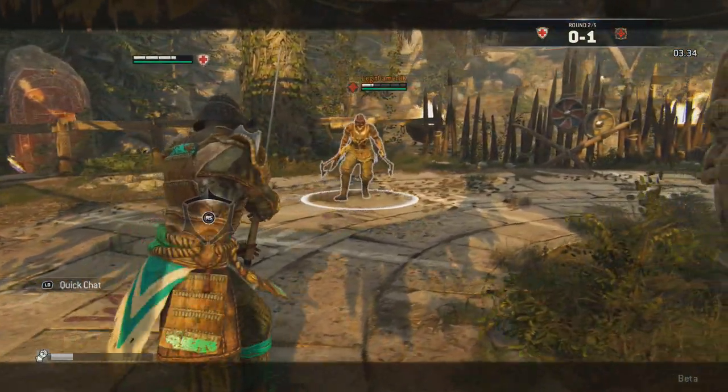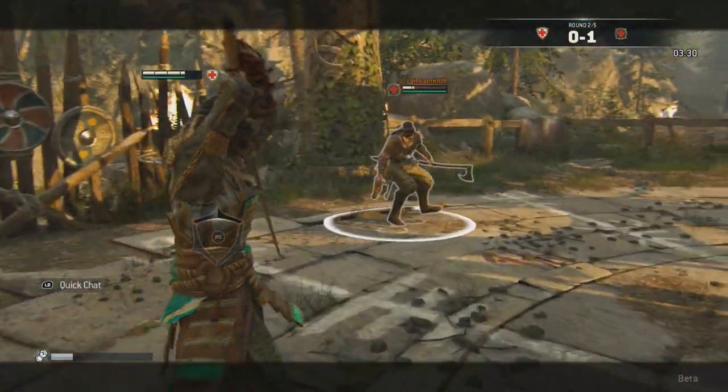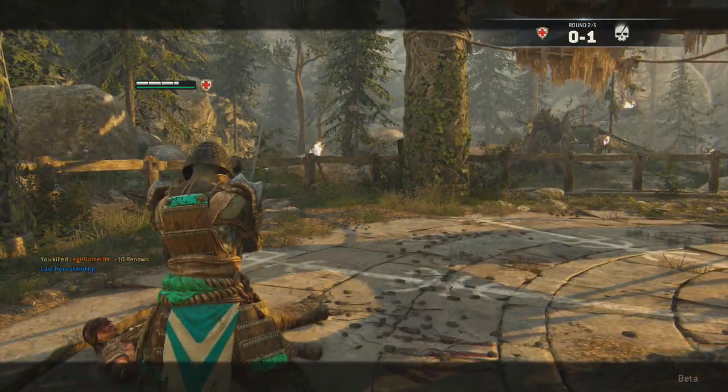Hey guys, today I'm going to show you 5 basic things that you need to know in For Honor. I'm going to show you how to parry, deflect, and throw, and also some combos, and I'll also be showing you what an unblockable attack looks like.